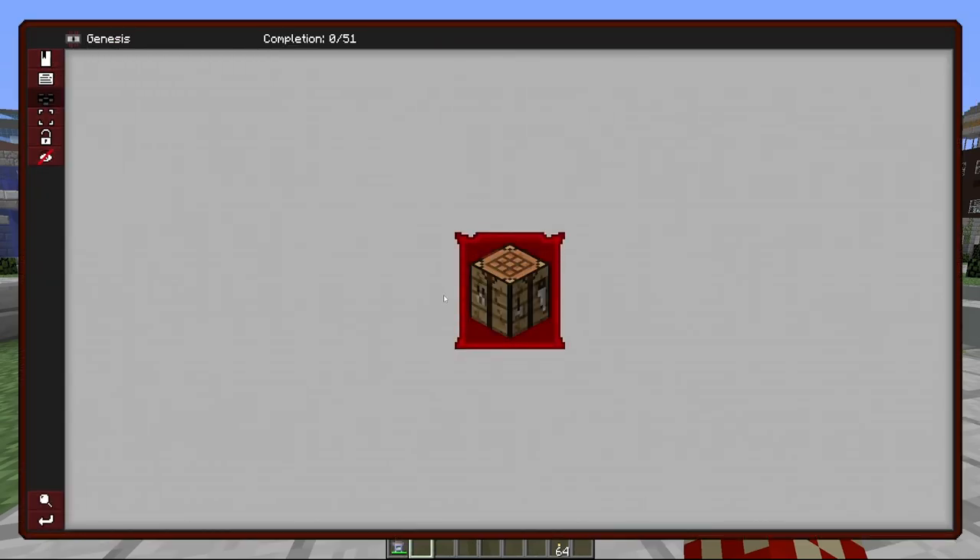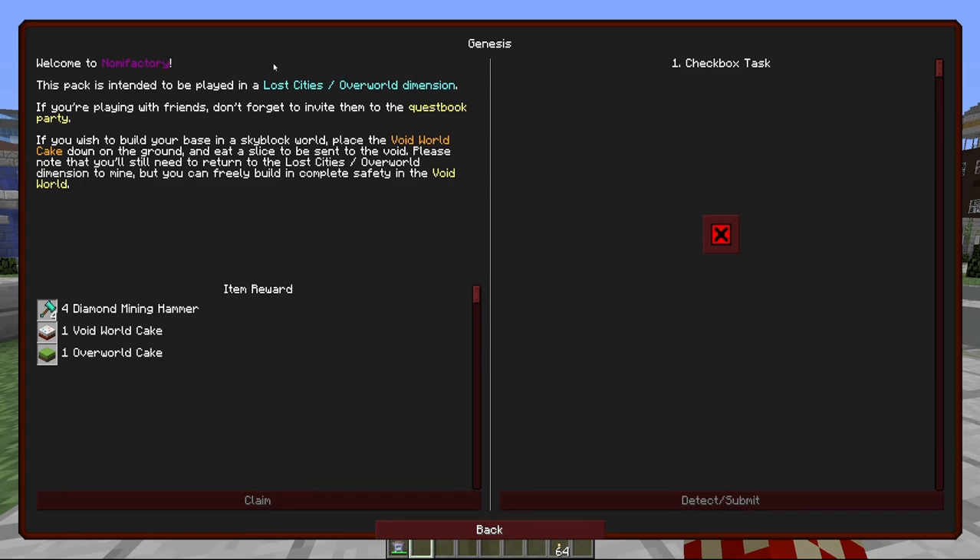Let's look at the quest book. It says: welcome to Gnome Factory. This tech pack is intended to be played in a Lost Cities dimension, which is where we are. We're going to go to the void world and build our base there, and we're going to keep this dimension as well. We can do that with these cakes — the void world cake and the overworld cake.